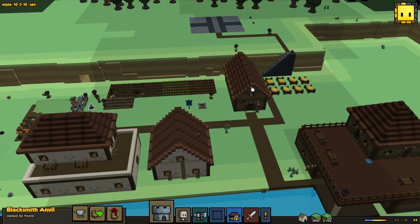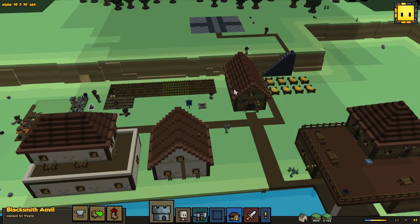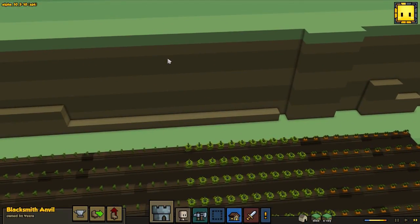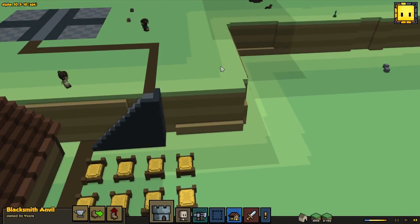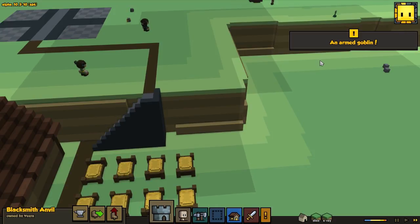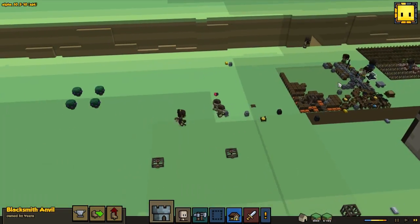One of you guys asked about those goblin camps — if you can fix them in some way. As far as I know you cannot do it in the current version. Maybe in the future when you dig into hills you'll get dirt as well and you can put it back. Or it will be fixed by itself once you defeat a camp after a period of time, so we'll see what happens with that.